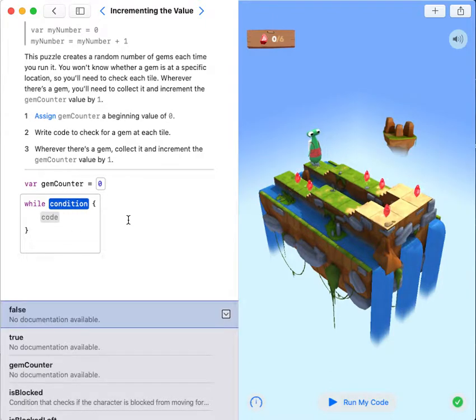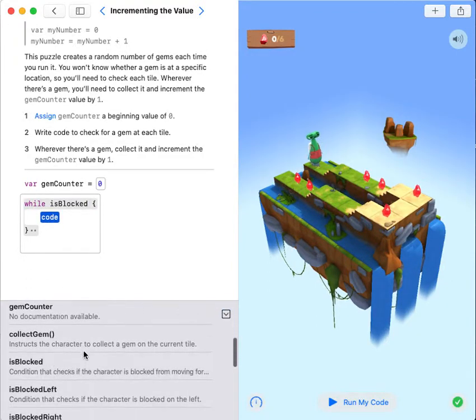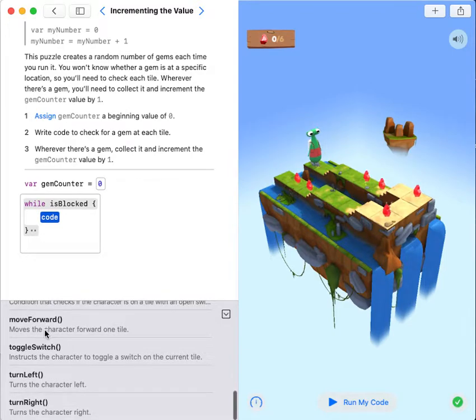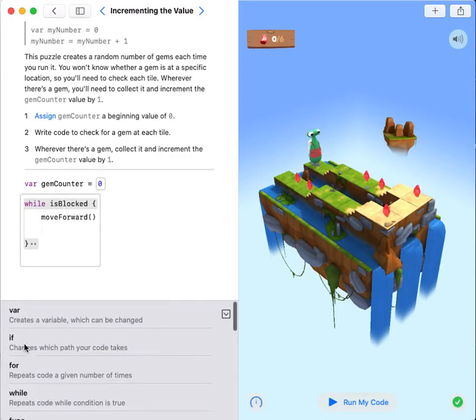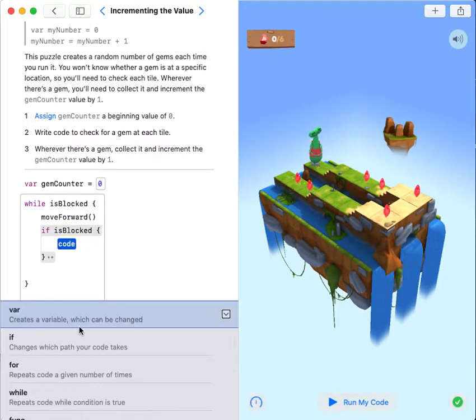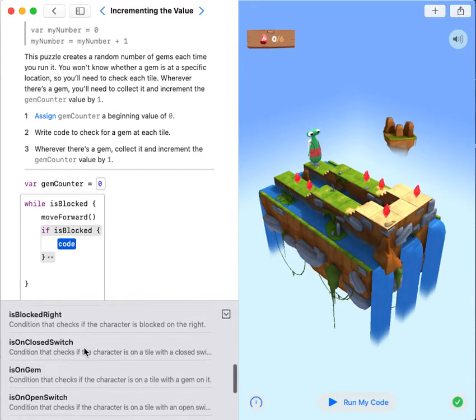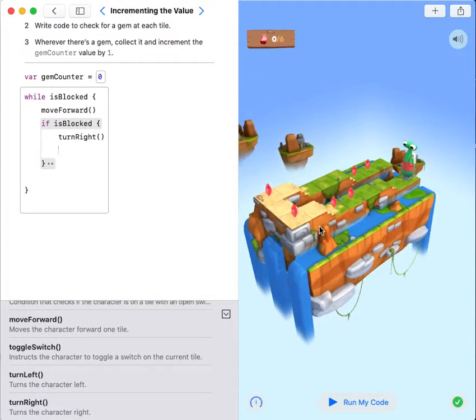I'm going to use a while loop — while my condition is isBlocked, move forward. If isBlocked, turn right. So whenever it is blocked, it will only need to turn right.